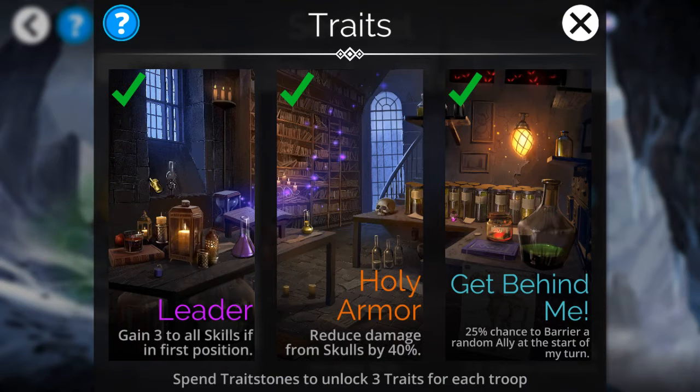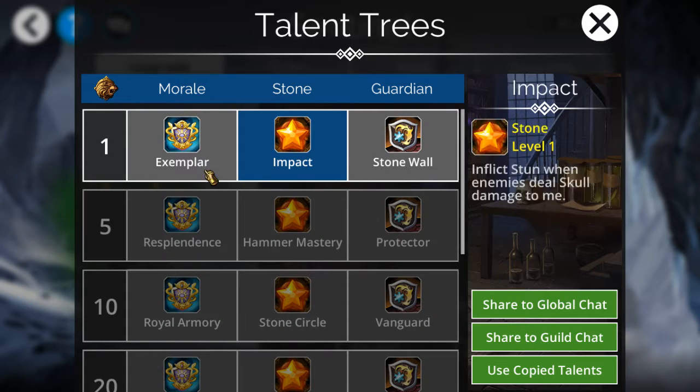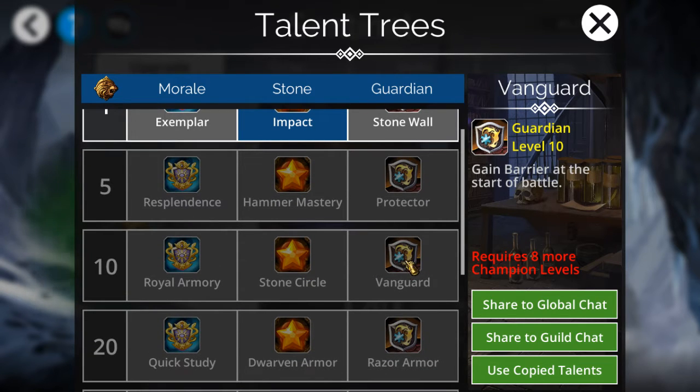I've already fully gotten Sentinel's traits. Skull damage reduced by 40% — I call it half, it's easier to say. There's a one-in-four chance to barrier a random ally, which means the one that's least likely to ever get damaged, like the one at the bottom. I've unlocked level one and eventually at level five I'll get to choose one of three options — probably this one. Then there's also barrier.